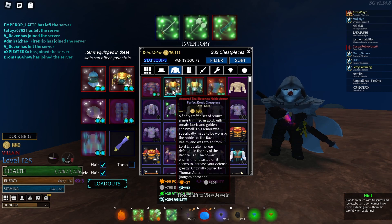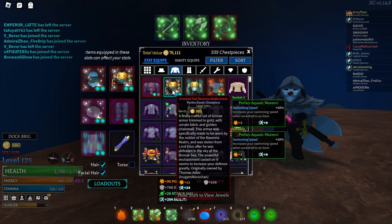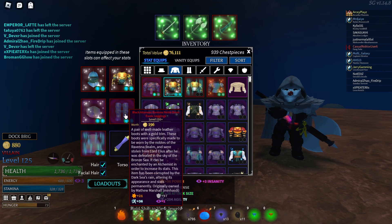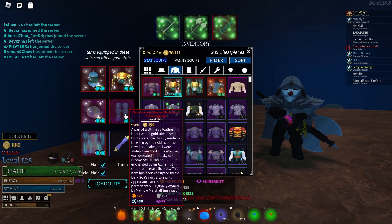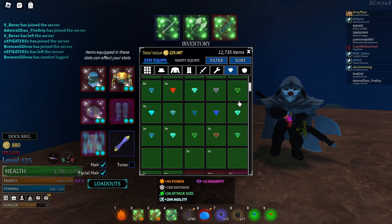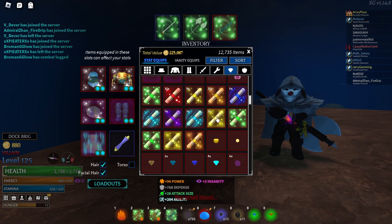Another thing about Atlantean Essence — the final thing — is that it's being buffed stat-wise. Right now it gives around 97 defense, as you can see here. In the next update, it will give 108 defense, the same as a tier 2 hard enchant, which is Armored, giving 108. It will also give 36 substats — so 36 agility, attack size, attack speed, and intensity, depending on what stat the Atlantean Essence applies. It currently gives 18, so this is basically double — it will be the exact same as a tier 2 enchant.